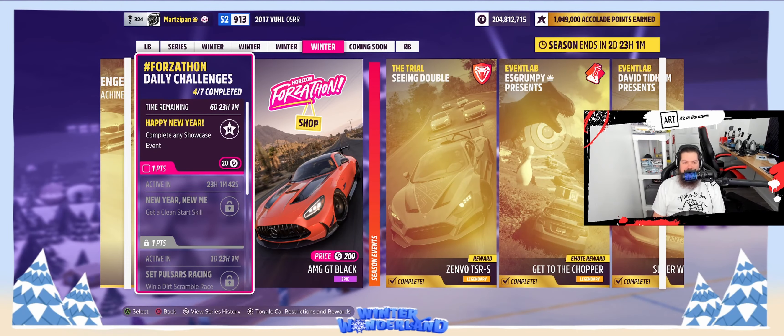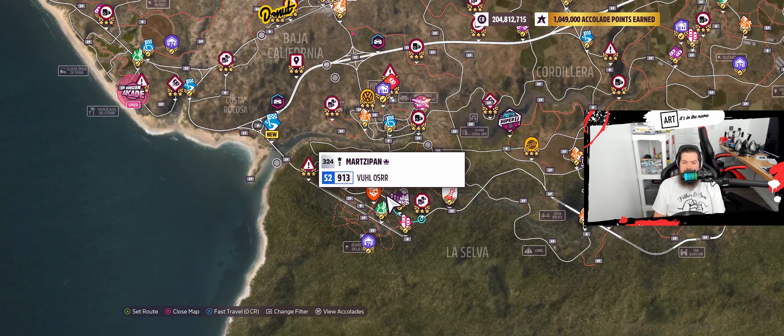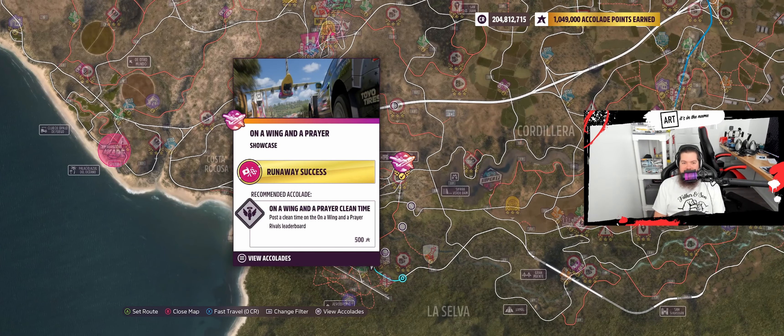'Have a Wonderful Life' — there we go. Now we need to complete any showcase event. You may be asking yourself, what is a showcase? It is this — if you race a plane, if you race jet skis, whatever it is. And since we're here, we'll do this one. We're in the vicinity.